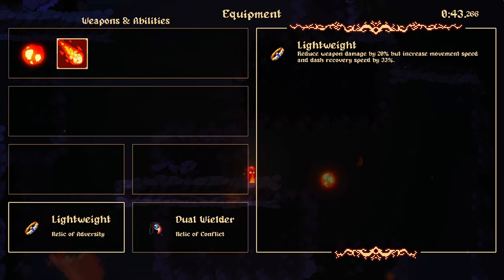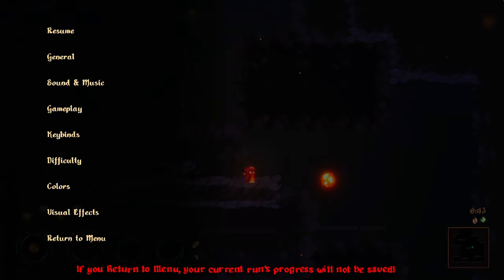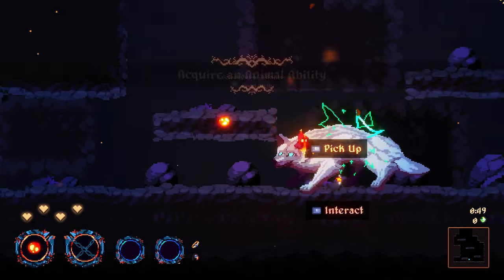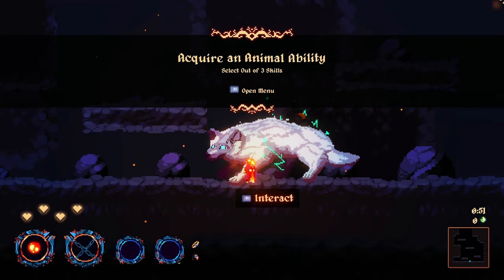Oh, that's great because we spent some favor — we start with one item equipped already. It reduces weapon damage by 20 but increases movement speed. Landing a critical hit with a weapon increases damage of the other. I mean, I'll keep it.